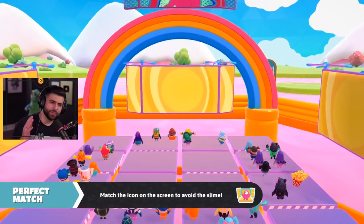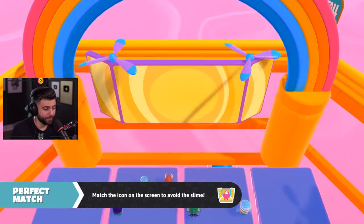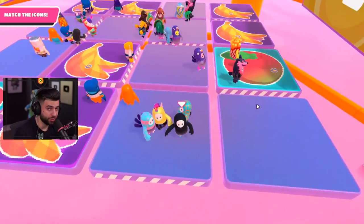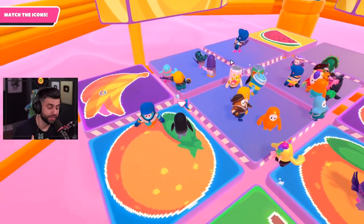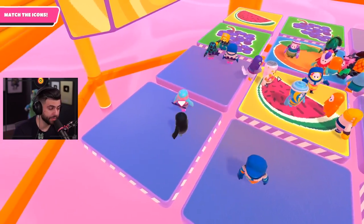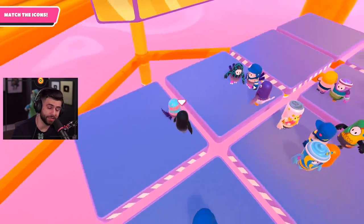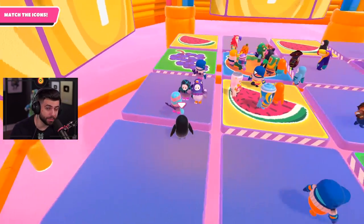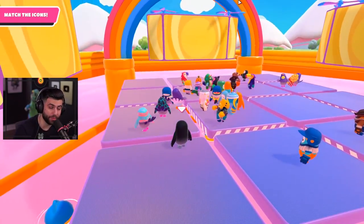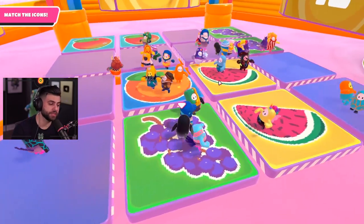Now we're jumping into Perfect Match. This one is pretty easy unless you have terrible memory. The first stage has just two different fruits — stand on one and memorize where another one is. On the second stage there are four different fruits. Stand on one and remember where the other three are, repeating them in your head over and over: banana, cherry, grape, watermelon — then go for them.